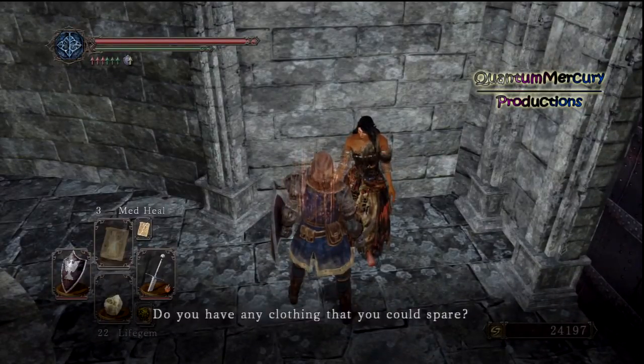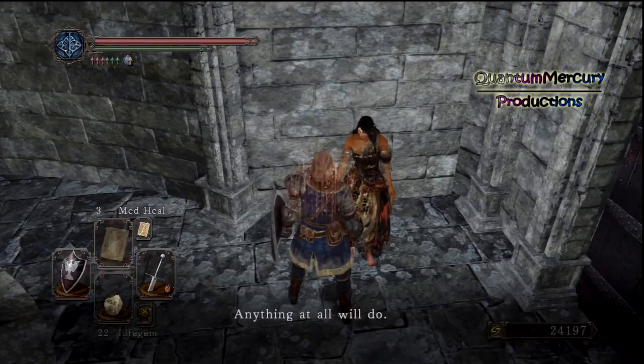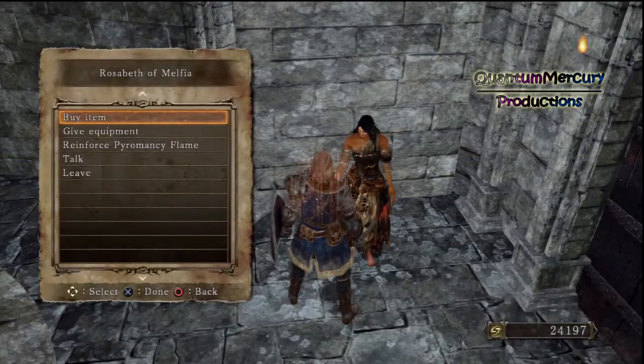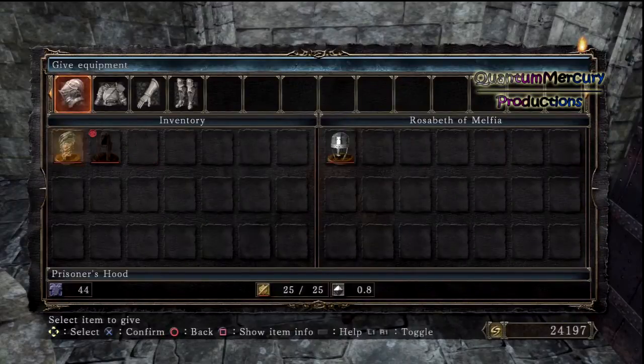You just got to get the Fragment Branch of Yore, which I'm pretty sure there are a couple throughout the game. I just had one sitting in my inventory - I don't even remember how I got it. I'm sure you probably have one sitting around too. Just use it if you want to access this area. That's it for the video guys, thanks for watching - Quantum's out.